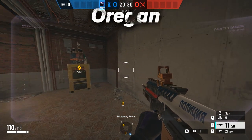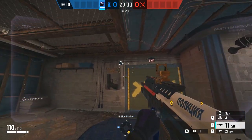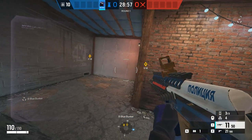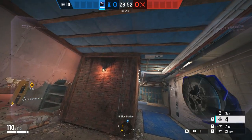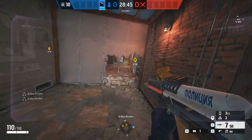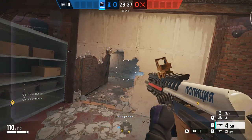Starting with the basement objective on Oregon. The first thing you're going to want to do is head over into Blue Bunker, and the first place you're going to be putting one is above this doorway, so if anyone comes in swinging down this corridor, they are going to be blinded, or you'll at least know when they are pushing. On top of this, if you come down this side of Blue Bunker, normally there is a rotate here. If you do have a rotate here, you can chuck another one on this little corner, so when they try to come around for a quick peek, they will once again get hit by your Dreadmine.